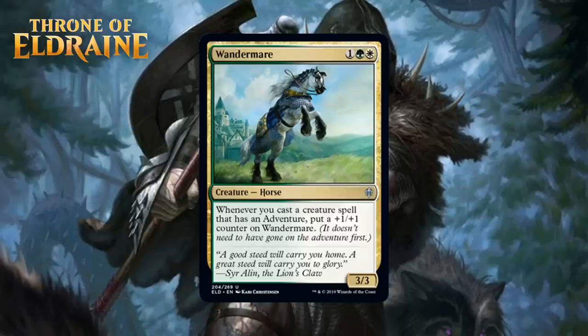Next up, we have Wandermare, who for one generic, a green and a white, is a 3/3 horse at uncommon. Whenever you cast a creature spell that has an adventure, put a +1/+1 counter on Wandermare. This is a nice build-around for adventure, which is most concentrated in green-white, and there's just a ton of it in this set. A 3-mana 3/3 as a base level is already good, and if you can put even one counter on this you'll be happy. Keep in mind that it doesn't matter whether the creature has gone on its adventure to trigger this — you just need to cast a creature that has an adventure option. Green-white will have no problems getting cards with adventure; 5-7 is kind of a guarantee. I think in some weak packs this is worth first picking, giving it a B-.